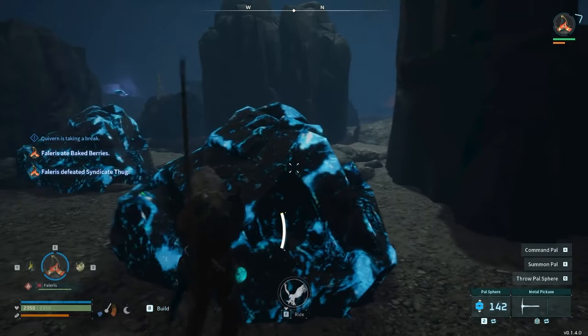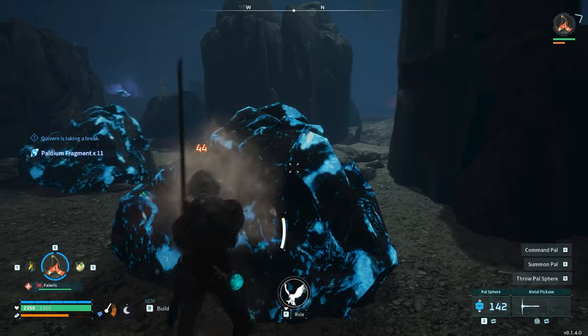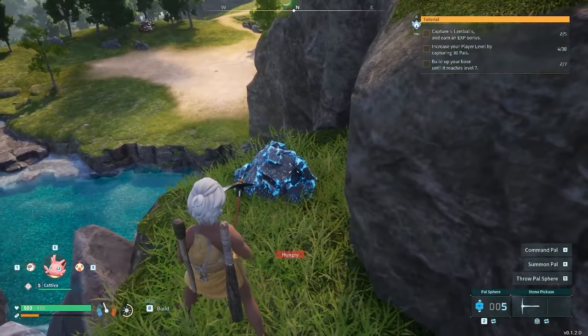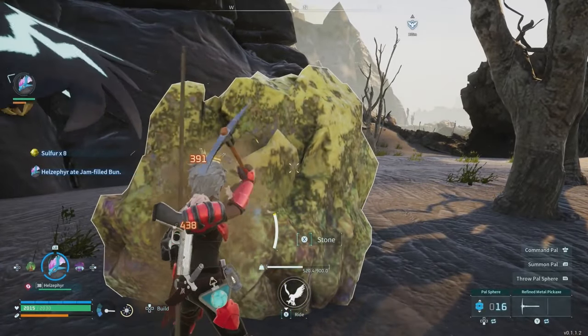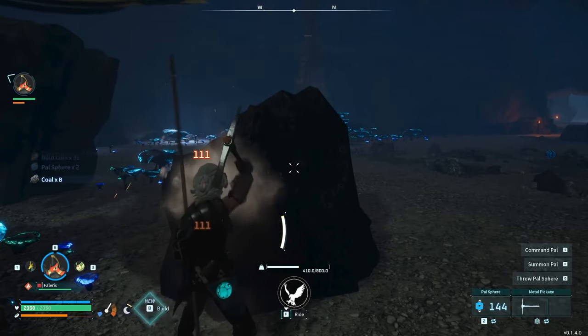Caves are a great place to go if you need more mineable resources, like Paldium fragments, ore, sulfur or coal. You can find all of these resources above ground, of course, but Paldium is in much smaller quantities outside, and sulfur and coal are mostly found in more difficult regions on the map, so it's great to have a reliable way to find these resources early.